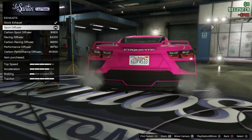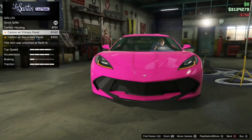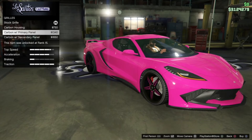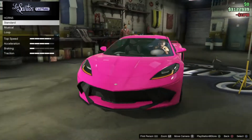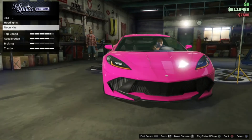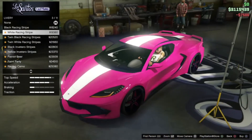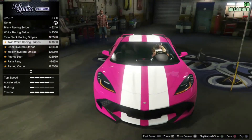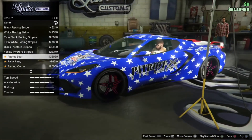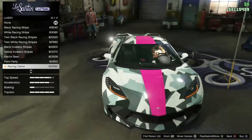I'll probably stick with the pink itself, because I think the pink looks kind of unique — I don't have a car that is pink. Usually it's white, blue, or black. We've got a bit more choice here. We'll go for Xenon headlights, of course. We've got a load of liveries to choose from — if you really want a good livery on this car, this is the car to buy. We've got stripes, yellow stripes, two-tone stripes, and the racing camo — I quite like that.